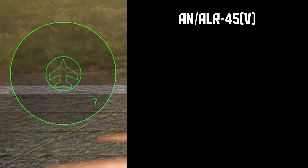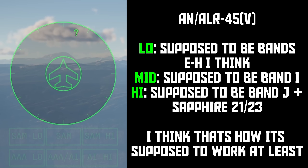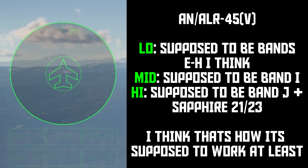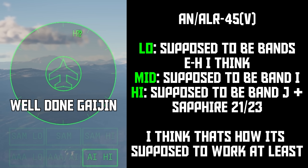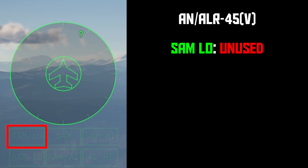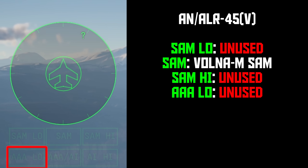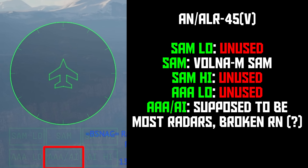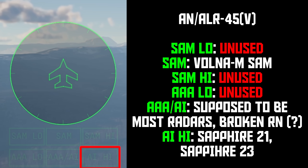The ALR-45V is another absolute specimen of an RWR, completely unique in its symbology. It's another RWR with a digital display that can only display three texts: low, mid, and high. These do not refer to threat level or altitude — I believe they generally refer to radar bands, but I'm not sure. Currently nothing shows up as low, most radars show up as mid, and only the Sapphire 21 and 23 show up as high. As for lights: SAM low is unused, SAM is triggered by Bravi's S125 and nothing else, SAM high is unused, AAA low is unused, AAA/AI gets set off by just about every aircraft and anti-air radar, and AI high gets set off by the Sapphire 21 and 23 radars.